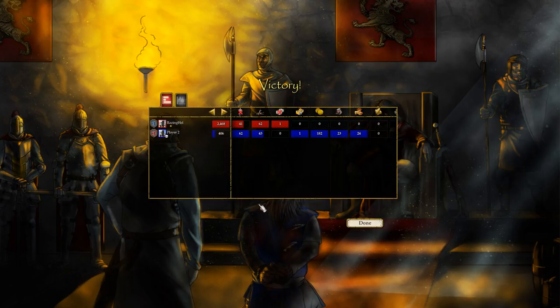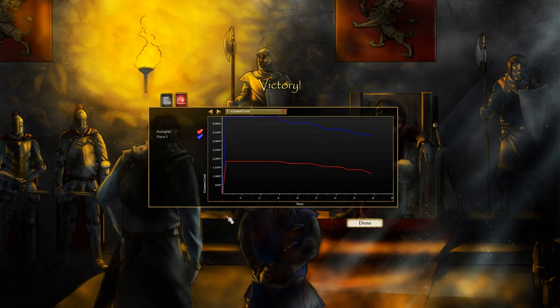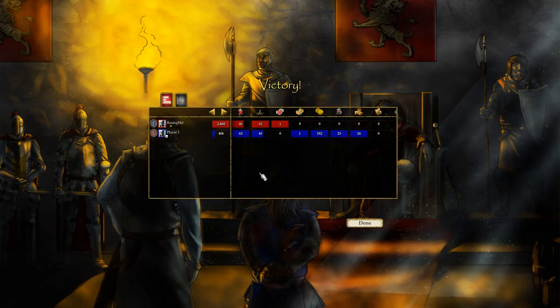We get to hear Saladin whispering in the background for ambiance. These stats are pretty meaningless because I wasn't even building an economy or anything. So that's a relatively short mission. A lot of the missions in Stronghold Crusader 2 were short for the campaigns. I wish the campaigns were a little bit more fleshed out in this game.